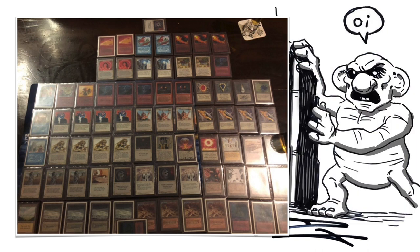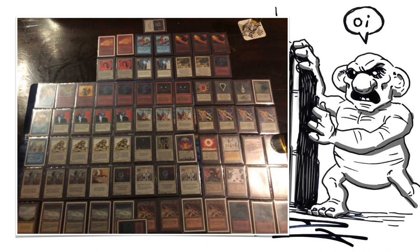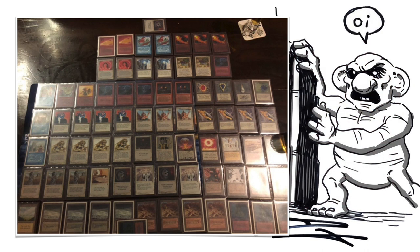Looking at the rest of the sideboard, we do see two Karmas — I wonder if he's going to play with Karma because his opponent has some black sources. I do believe he's probably going to board in those Red Elemental Blasts. Another thing I really love in the sideboard are the two Forks. Wilfred, if you watch this, can you let me know if you've used the Forks a lot, and your opinion about them in the sideboard?